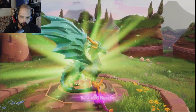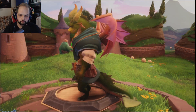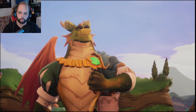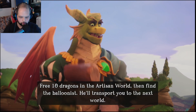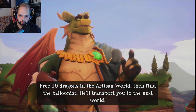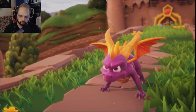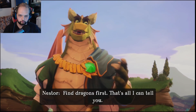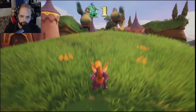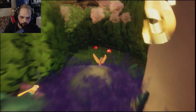Let's just talk to our first dragon here — well, not little, but... Rescue Nestor. Thank you for releasing me, Spyro. Free ten dragons in the Artisan world, then find the Balloonist — he'll transport you to the next world. What about Gnasty Gnorc? I'm going after him! Find dragons first, that's all I can tell you. Alright, let's get rid of these guys here. What do you think you're doing running away?